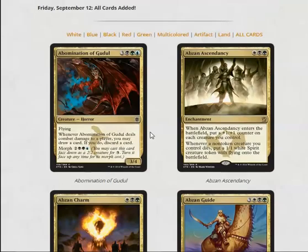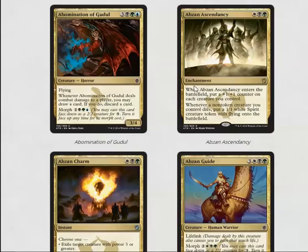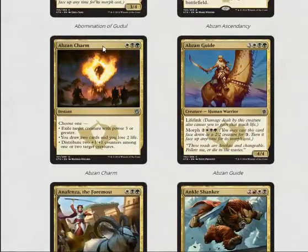We have Abzan Ascendancy, which is insane in limited — it's hard for people to beat this card, it's very strong. Abzan Charm is another good one: exile target creature with power three or greater is probably going to be the most relevant ability on it, and if you're able to cast it, it's very strong.